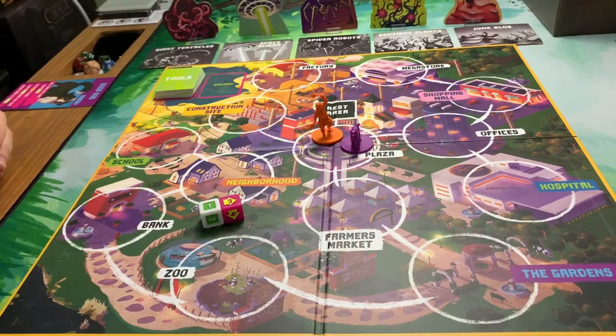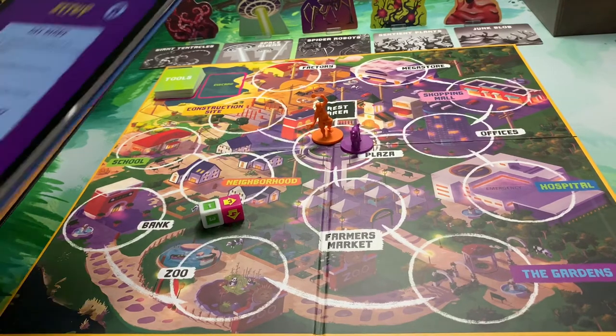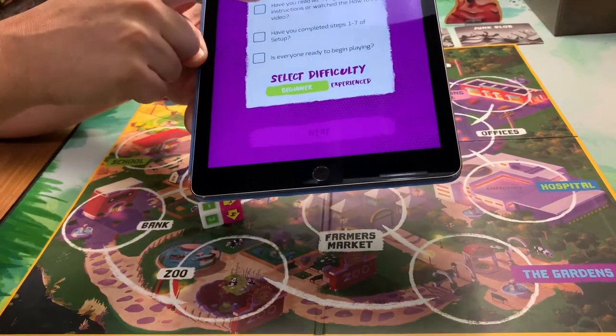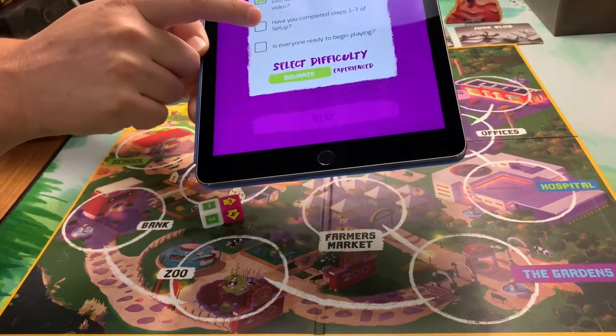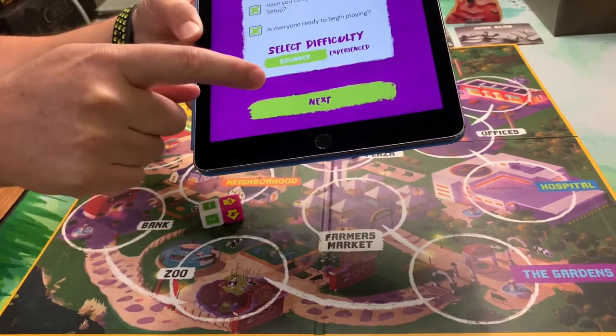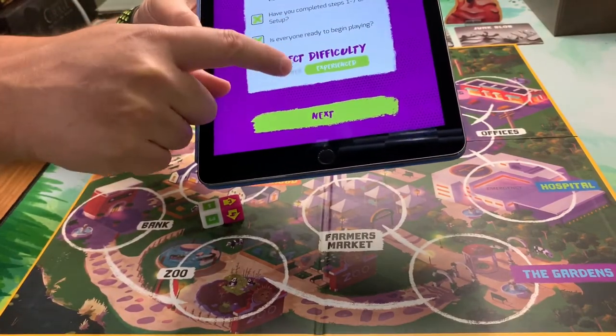Let's go ahead and get started. You'll be able to hear the app in the background. The app right off the bat checks whether you've read the rules, completed steps one through seven of setup, and whether everyone is ready to begin. You can choose experienced or beginner — we're going to stick with beginner.